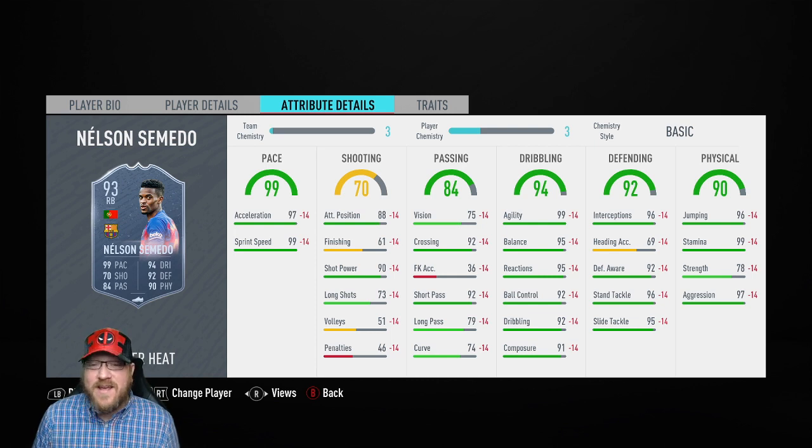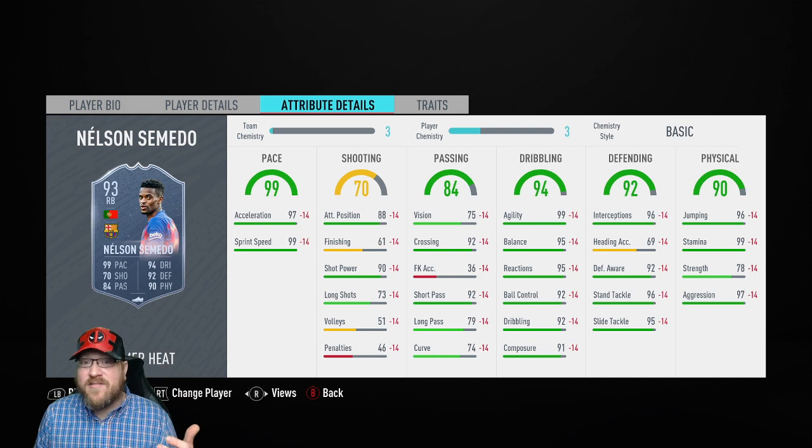His defending is also really strong. Interceptions of 96. His heading accuracy is poor, but if this was FIFA 19 that would maybe be a big deal — in FIFA 20, that does not matter one bit. 92 defensive awareness, 96 stand tackle, 95 slide tackle — amazing. Physical stats: jumping 96, stamina 99, aggression 97, which is really important for a defender.